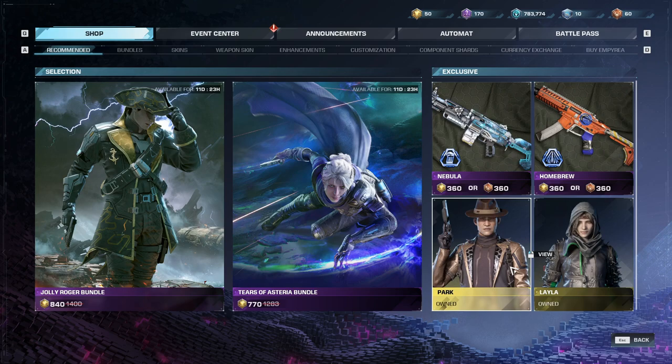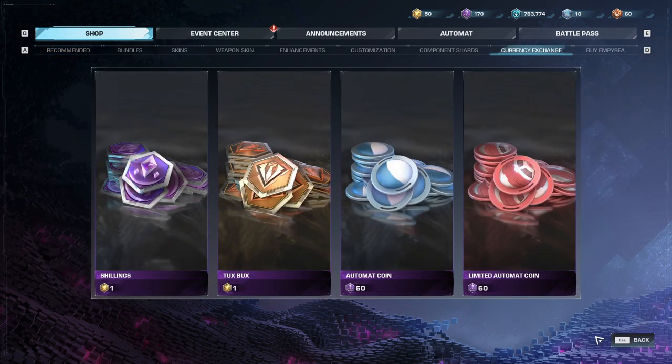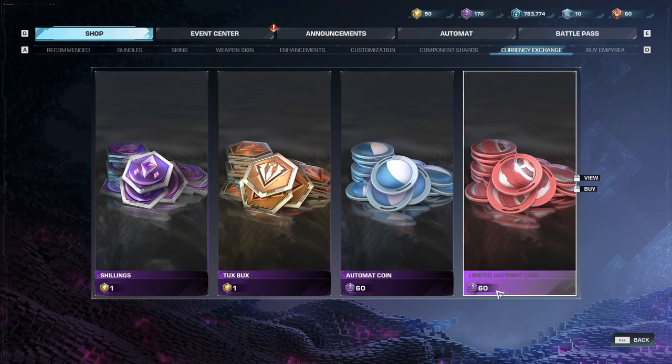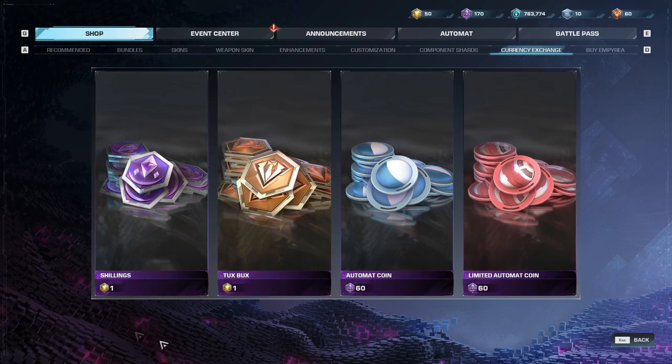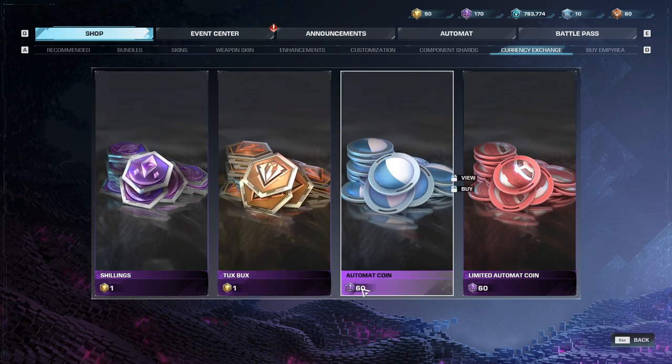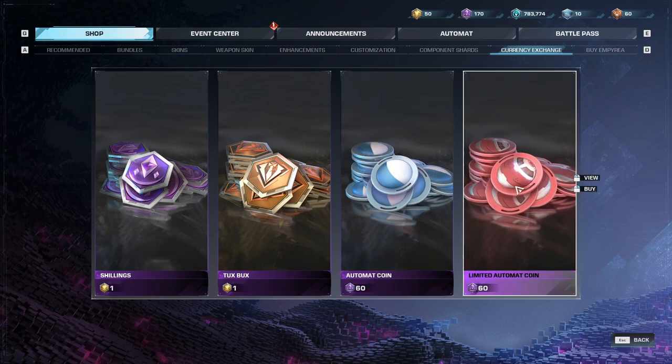Once you've bought both runners, there's really nothing else in the shop to spend your shillings on except the currency exchange. How the currency exchange works: at the bottom you'll see options like one Imperia or 60 shillings. This is what you spend to earn what's shown in the big picture. Spend one Imperia, get some shillings or some Tux Bucks; spend 60 shillings, get one automat coin or one limited-time automat coin. That's basically what shillings are used for — getting those automat coins.